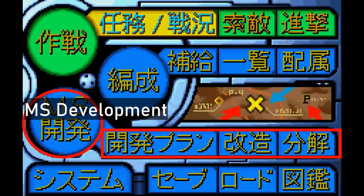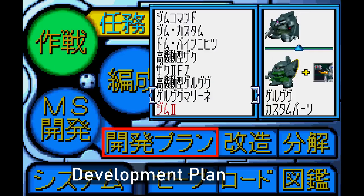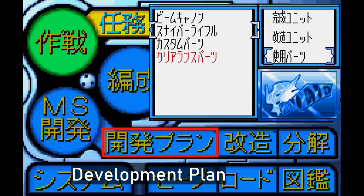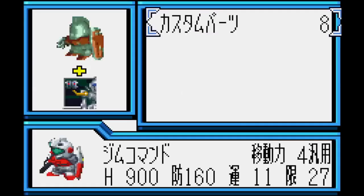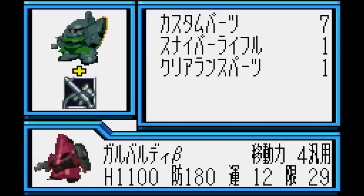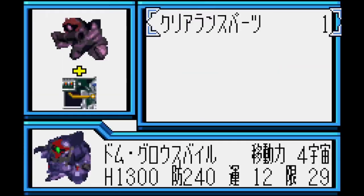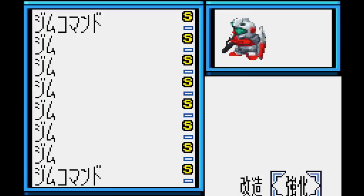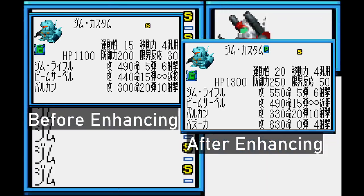Now for the third tab, titled MS Kaihatsu, or MS Development, also sporting three main sections. The one all the way to the left is a Development Plan section — it lets you view the main list of units you can get via upgrades, or at least the ones you've discovered thus far, the same list sorted by the mobisuits required for the upgrade, and the list sorted by the part used in the upgrades. The next section is used exactly for that. It's called Modifications, and it gives you two options: Modify, which lets you turn Gilgus into Gilgus Marines, and Enhance, which lets you spend the game's money on upgrading the unit. Some mobisuits like the Gym Custom get additional weapons and ammunition via these enhancements.